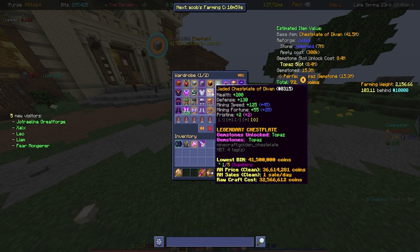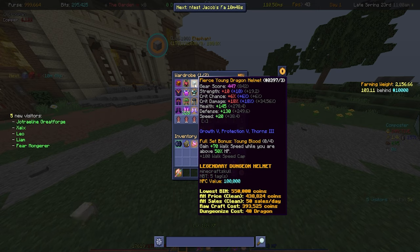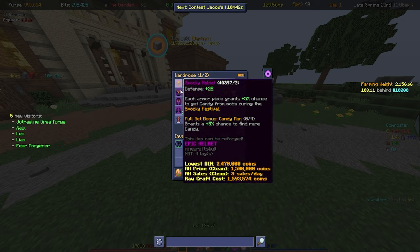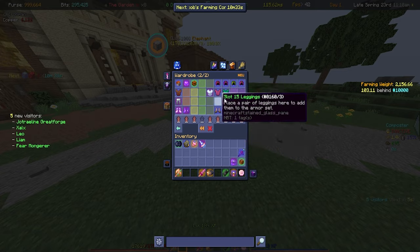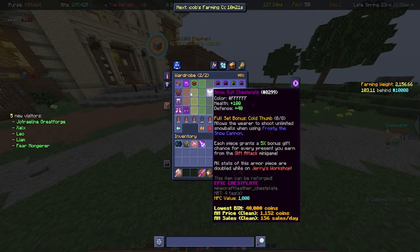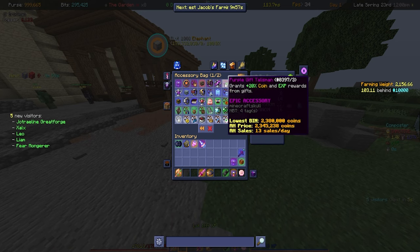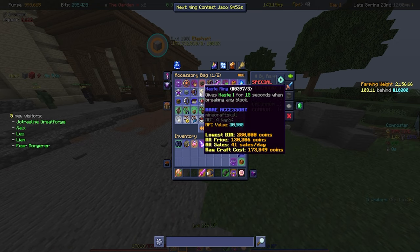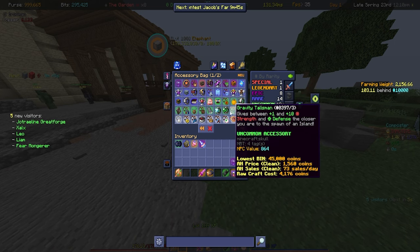We also have Young Dragon armor, dungeonized, for when I do dungeons — I don't do them much but it's there and usable. The Spooky set is there because we need to do a lot more events nowadays and it's good to have it when needed. On the second page, there are things I got from the Garden like the Lantern Helmet and Bozo Mask — anything I switch off from quickly just goes here until I forget about it or discard it. I'll quickly go over all my accessories now.